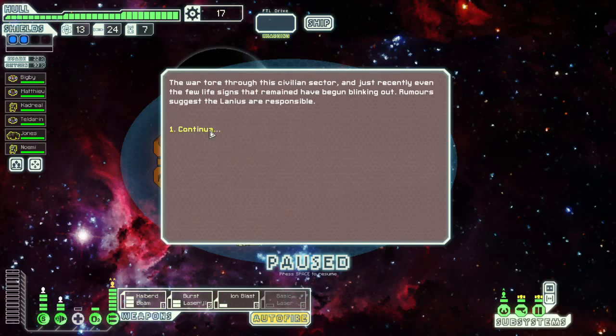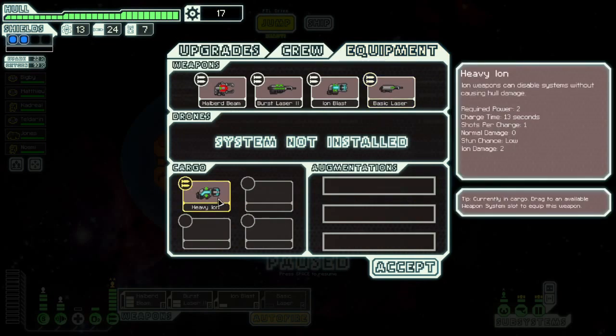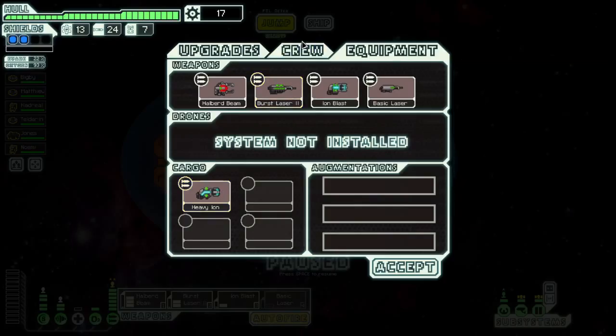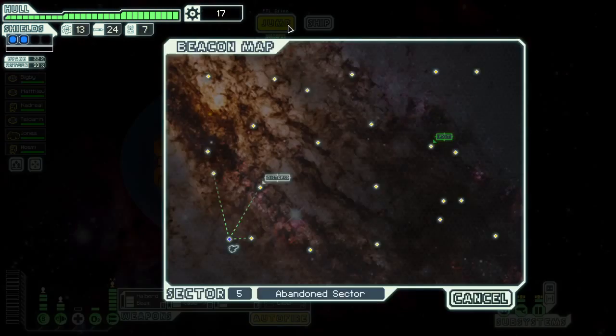A few lifetimes that are remaining are beginning to blink out. Rumors that the Lanius are responsible. Okay, so let's have a look at our new gun. It requires two power, does two ion damage and takes 13 seconds to charge versus 18 seconds. So actually the ion damage per second is substantially better with this ion gun. I'm going to leave it off the weapons list for now because I don't have the power to use it yet. We need another 90 scrap and another 25 for the extra power block — so that's 115 scrap we need before we can think about using that.